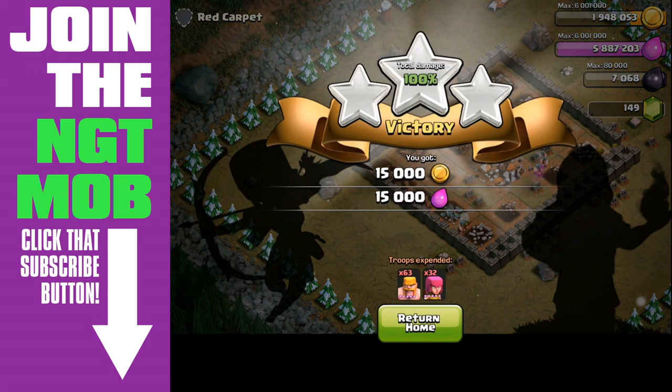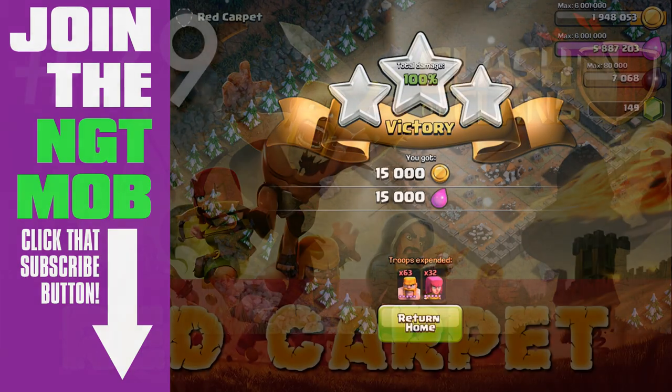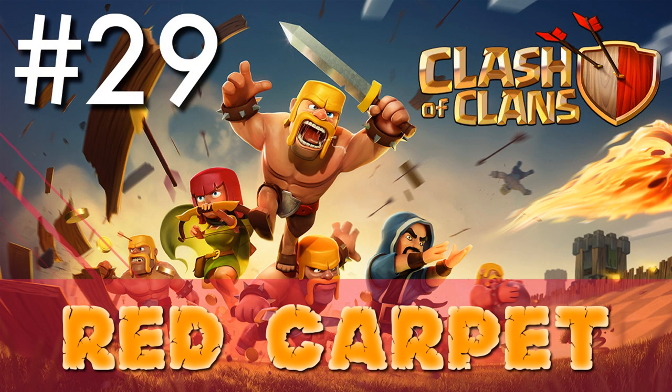We ended up using 63 barbarians and 32 archers. It's very important that you split up the defenses — you don't want to have a single group of archers trying to take down that wizard tower because they're just going to get taken out very quickly. The barbarians come in from the archer tower side.